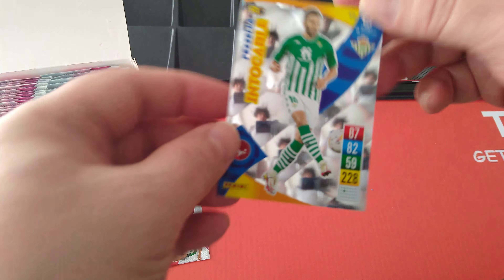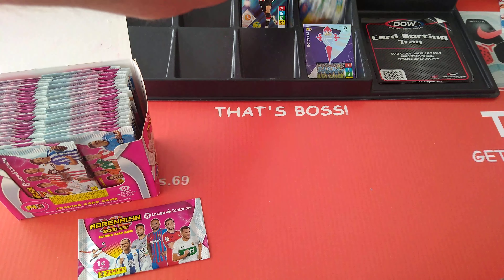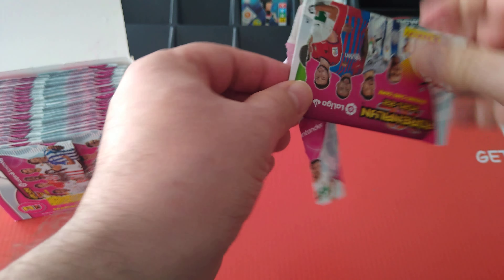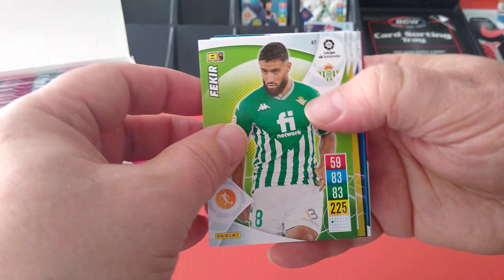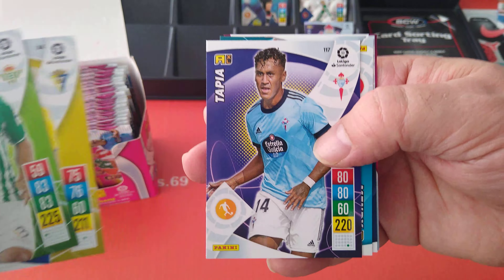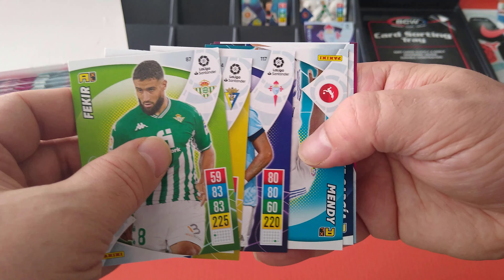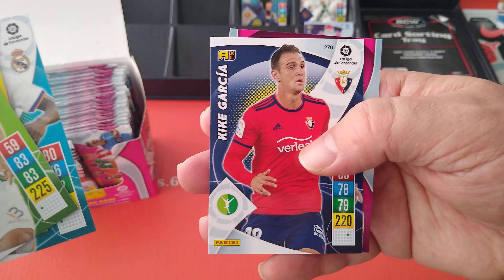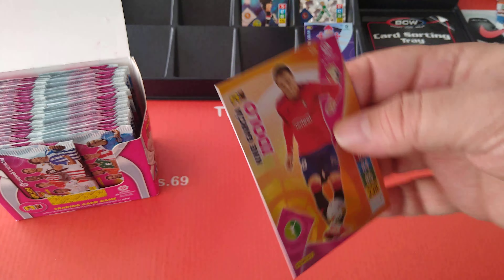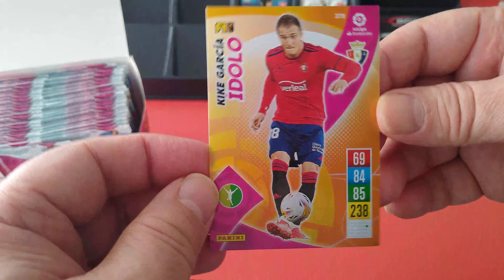Those are the popular ones they did for the Euros — they're coming back again. Very, very cool indeed. Here's Fakir for Betis, Elche, Tapia for Celta Vigo, Real Madrid — Mendy. Kika Garcia is for Osasuna. And the special card is Kika Garcia — Idolo, the Idol. Nice one.